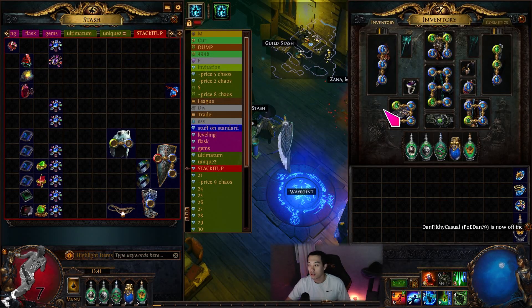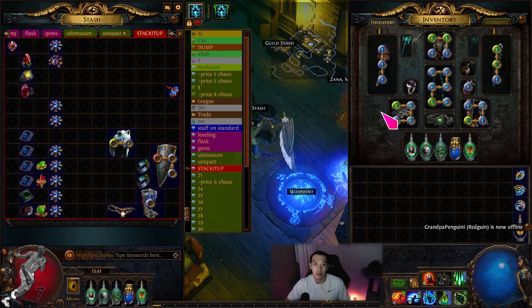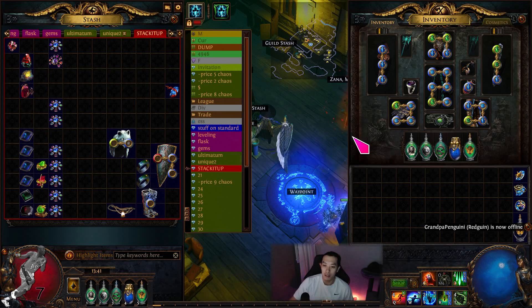We're also going to look at some highlights — I killed the Trial Master yesterday and I got some pretty interesting loot from the Trial Master on the 10th wave. It's something you really have to see to believe because I think it was insane what I got.